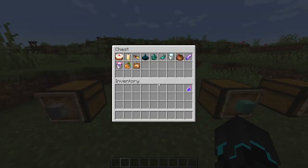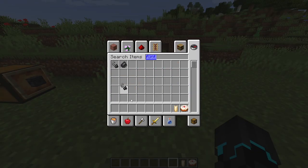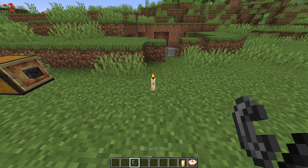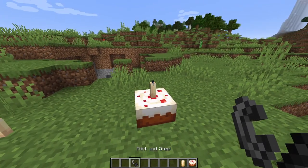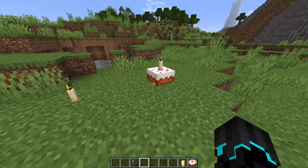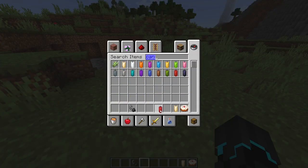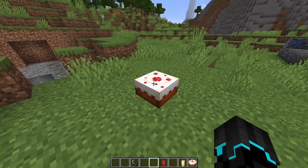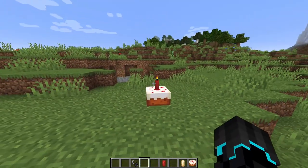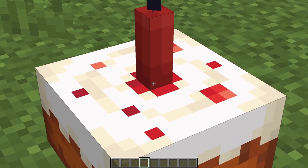Next, we have candles, which were added pretty early in the 1.17 snapshots. You can even place them on cakes, which I think is really cool. They give off light as well, and there are a bunch of different colors available. When you place a candle on a cake, the cake does disappear, which is a bit unfortunate — but at least we get a candle on the cake. The cake is a lie.